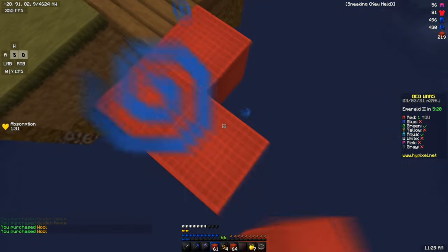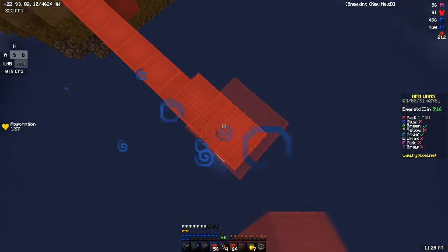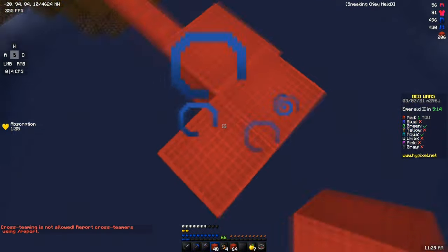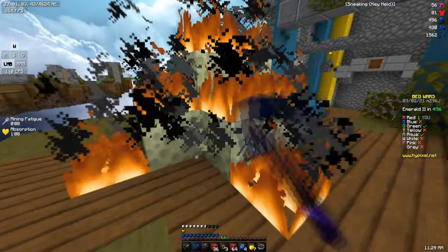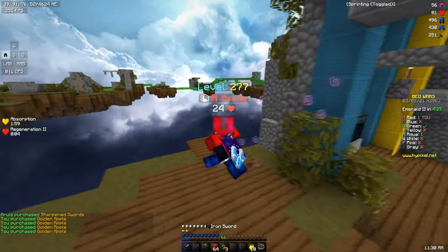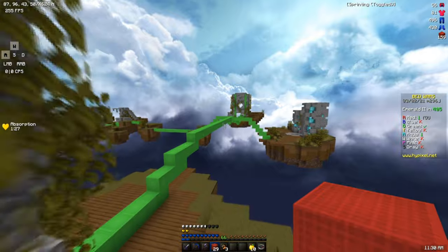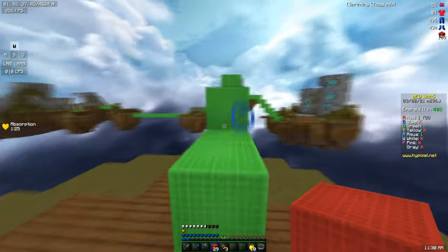I see aqua over there, so we're going to bridge over. I've been failing a lot of speed bridging recently because I haven't played much Bed Wars, so I'm not going to risk it. There we go, we got his bed. I'm not quite sure what these last guys are doing. I haven't seen them once this whole game. It looks like green is over there, so that's the last bed we need to grab.